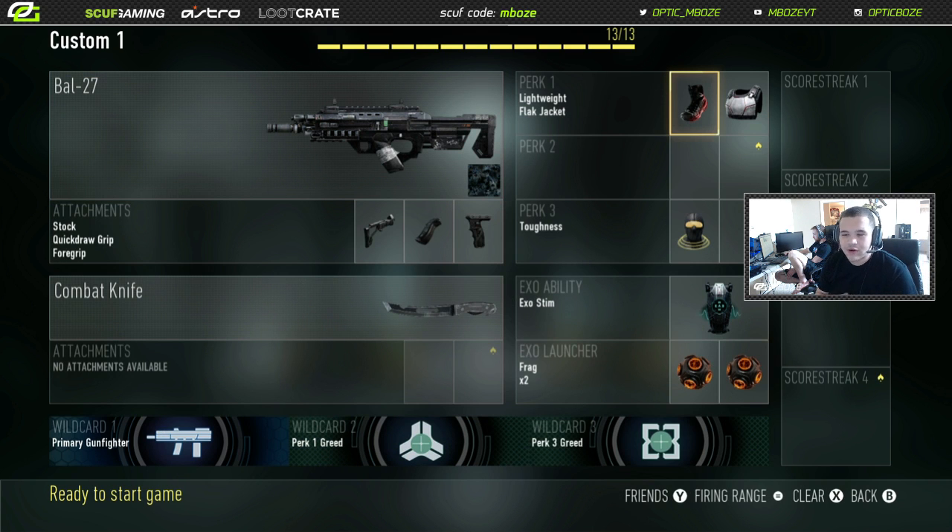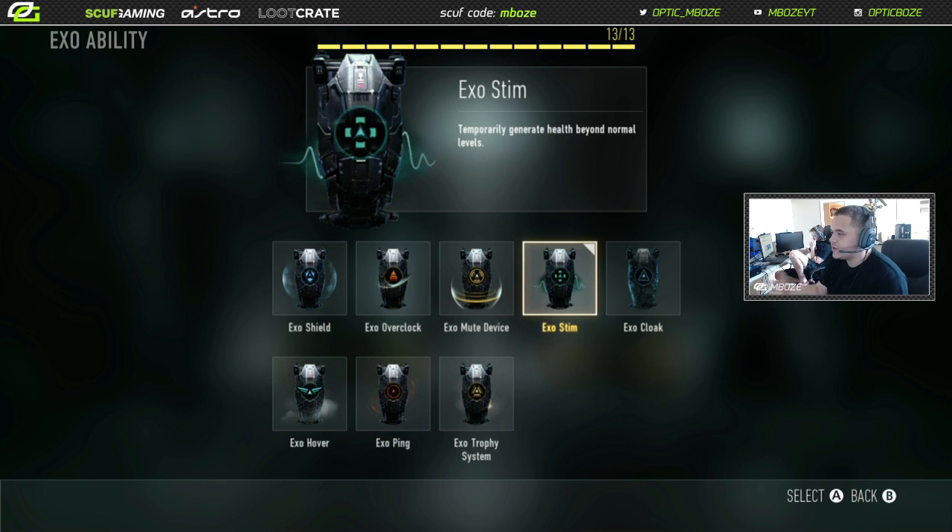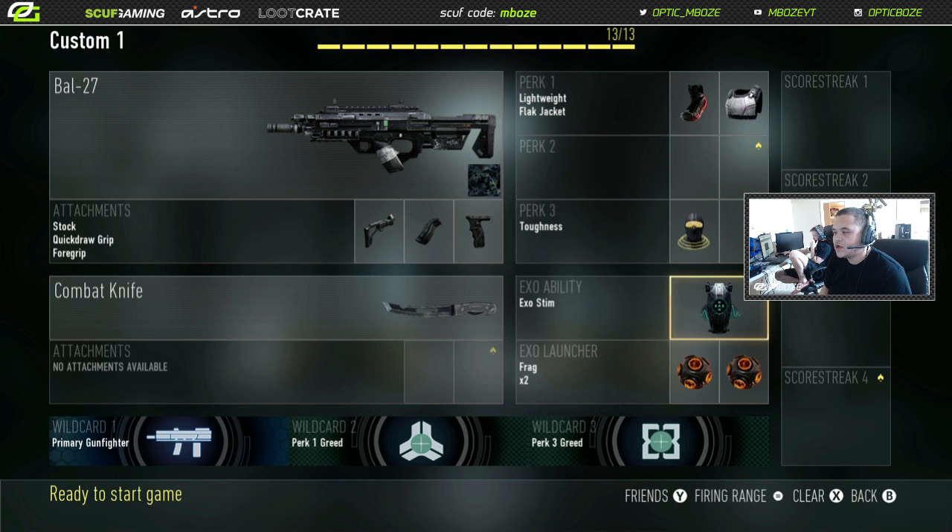I have lightweight — when I play I don't like to feel heavy when I move, so I always put lightweight on; it feels like I'm moving quicker, but it's just a comfortability thing. I put flak jacket and toughness: toughness means when you get shot while aiming the flinch isn't as bad, and flak jacket means when you get hit with a nade it barely does damage and won't kill you in one shot. Then I have exo stem, which temporarily generates health beyond normal levels — you click RB/LB, throw on your stem, and it gives you like an extra health boost like a juggernaut.